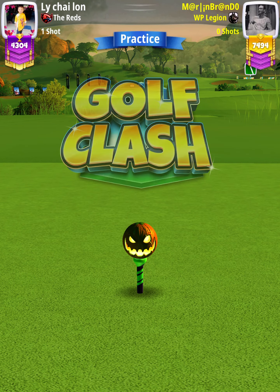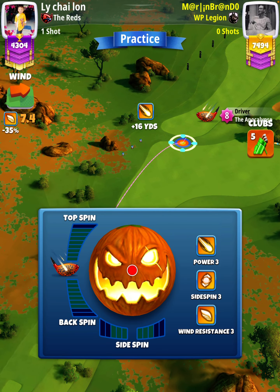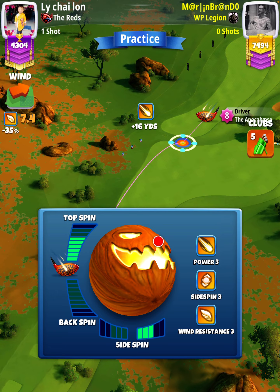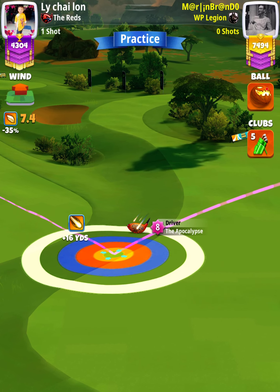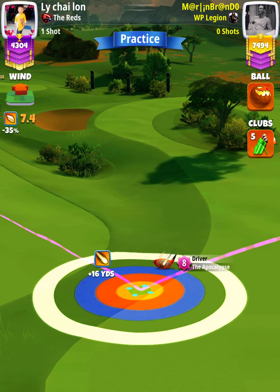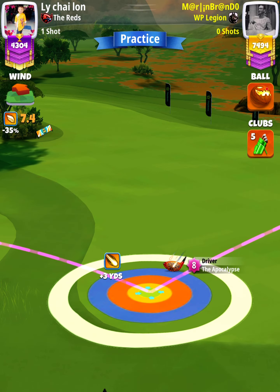For our tee shot we're going to use an Apoc level four and above, and either a Kingmaker or King Slayer ball. No moving target shot, so don't move your rings until it's time to adjust. We're going to apply 5.8 topspin with three right spin, and our adjustment is going to be P3 max plus 10 elevation.